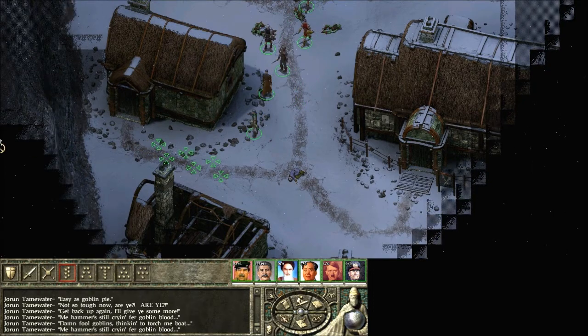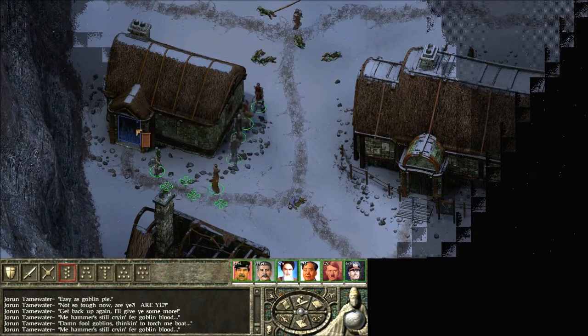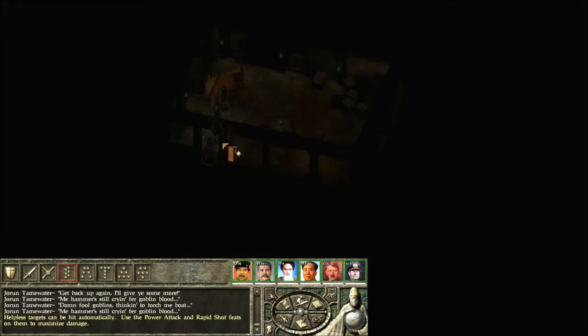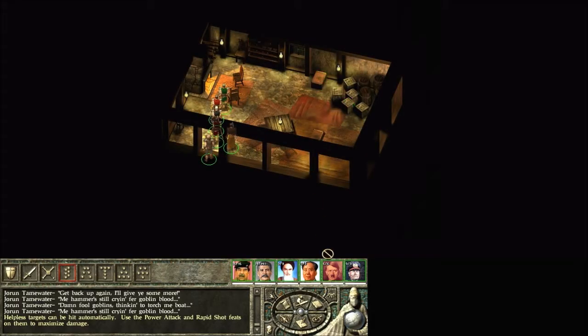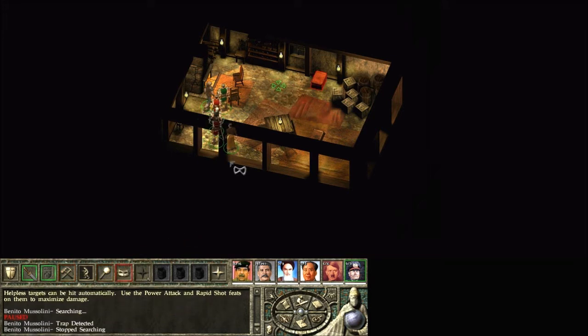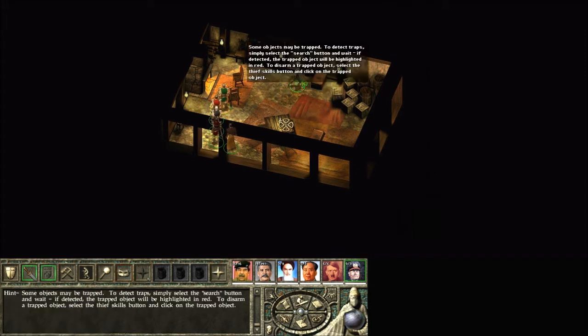Let's go in a house here. I wonder if this is the house with the trap chest. That's the wrong one — that is what I want. Look for traps. Trap detected! By the way, I corrected the spelling on Benito's name here.